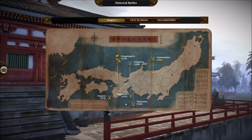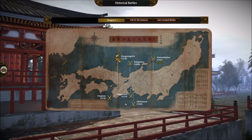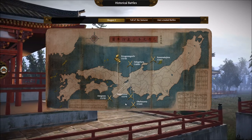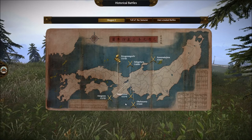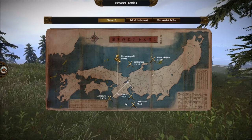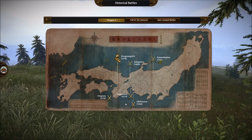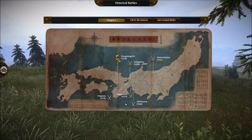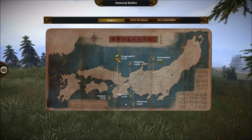The two battles we have left are — forgive me if I butcher this name terribly — the naval battle of Kizugawaguchi, as well as the defining battle of the Warring States period, Sekigahara. For Kizugawaguchi, it will pit the Oda versus the Mori. Many of you interested in military history, especially Japanese military history, know all about Oda Nobunaga.